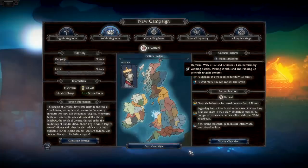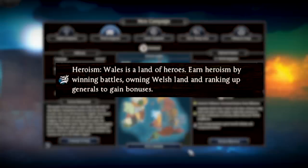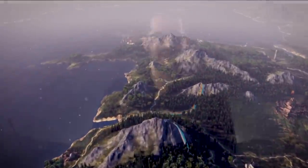In-game, the Welsh still hold to his example. Heroism is the cornerstone of the culture, a resource earned by winning battles and taking back Welsh lands. With it, you'll gain the respect of your people and bonuses to your generals. The Cumbrian Mountains provide a stalwart defense against approaching enemies, and as masters of this terrain, all of your armies will fight with increased morale on Welsh soil.